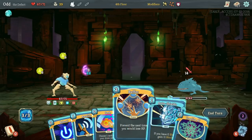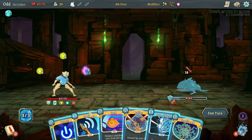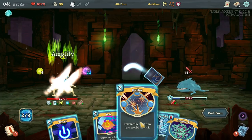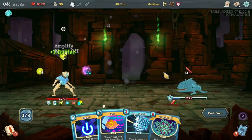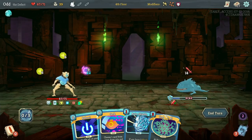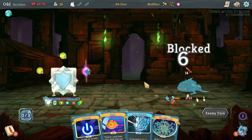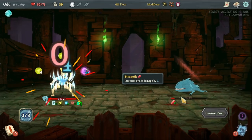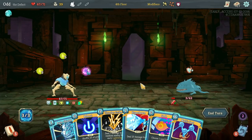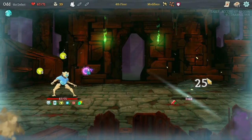We could channel in two more lightning — trigger that block — but I think we want to just go damage here. I could go Echo Form, knowing that the next one's gonna get played twice. I guess Buffer is coming up, which could buy us a little bit of time. Core Surge is really nice as well. I'm gonna channel in Electrodynamics. I should have played that in reverse — 100%. But he's gonna be dead at the end of this turn anyways from the passives, so I think it's fine.